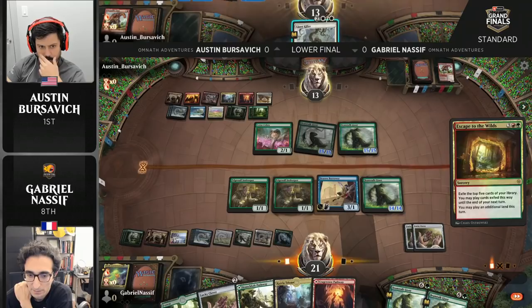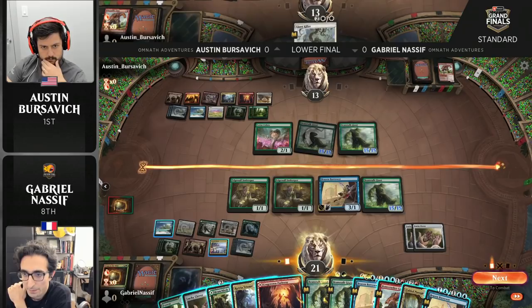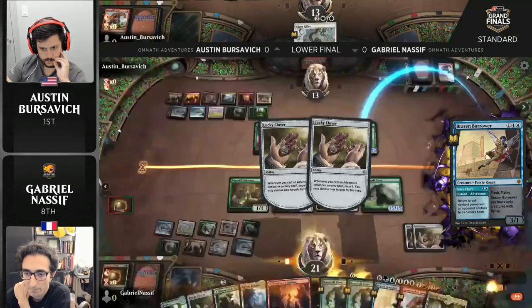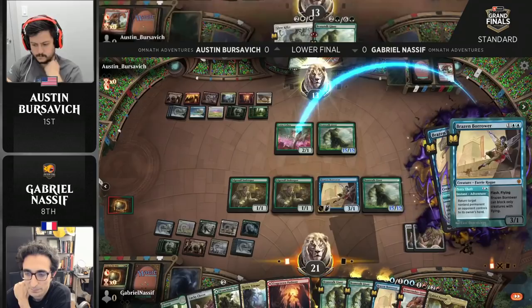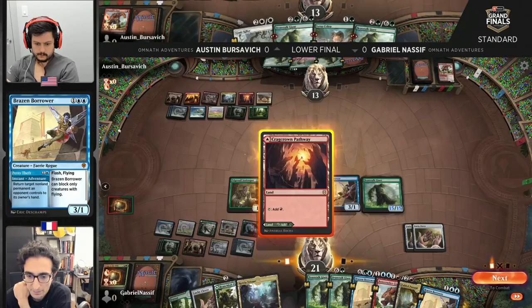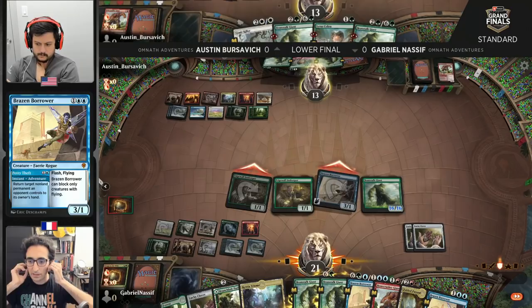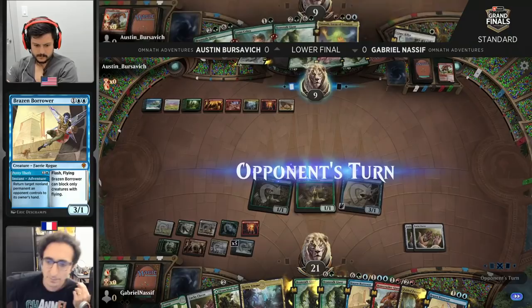Getting the extra land drop off the Escape to the Wilds is going to turn this Beanstalk Giant into a 16-16. I think it's going to work out worse for Nassif based on the Giant Killer in Austin's hand. But in finding the Brazen Borrower — bounce your whole board! The Edgewall Innkeeper is a stay of execution — they're not going to have to chump block this time. Bounce the Cobra, and then finally the Beanstalk Giant. We're seeing more than Petty Theft here — this is Grand Larceny, 16 mana's worth. Quite the rap sheet for the Brazen Borrower. And now an attack for four — nice and clean. That Brazen Borrower really was the find there. Nassif's logic is difficult to fault.